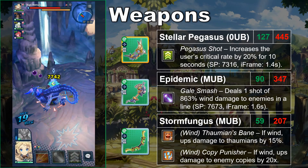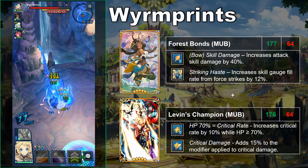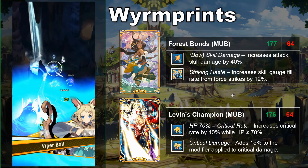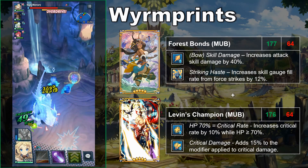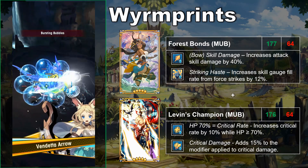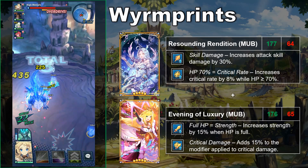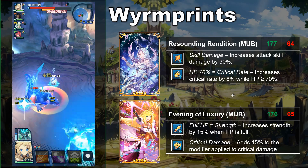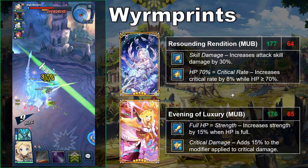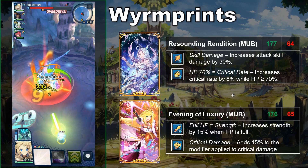For Wyrm Prints, there are a couple of combinations I particularly like. If you want Eleonora to cap her skill damage from Prince at 40%, Forest Bonds does so in one slot — the Striking Haste is just a bonus. I'd pair that Wyrm Prince with Levin's Champion, which has nice self-synergy and works well with her 5-star bow. This is the build I've invested in and used most frequently. Another option is Resounding Rendition, trading down to 30% skill damage in exchange for 8% extra critical rate when above 70% HP. That pairs well with Evening of Luxury, granting a large amount of strength at full HP and lots of critical damage — potentially the best combination for High Mercury's Trial where you can reliably dodge every attack except the first.